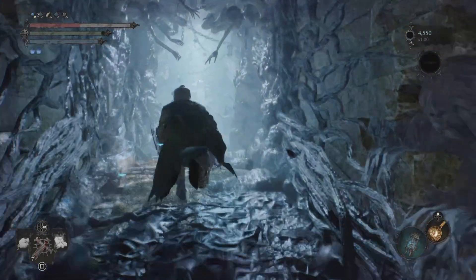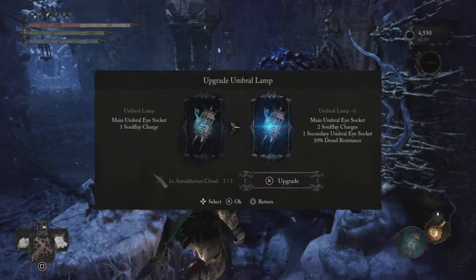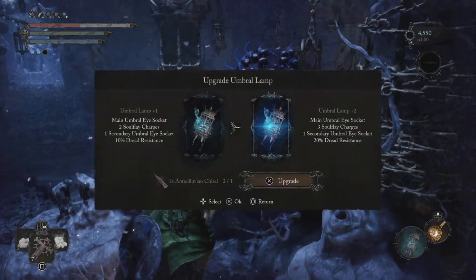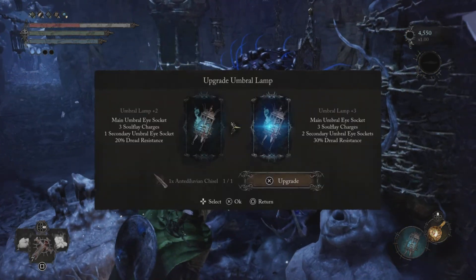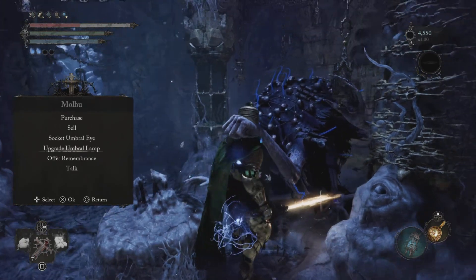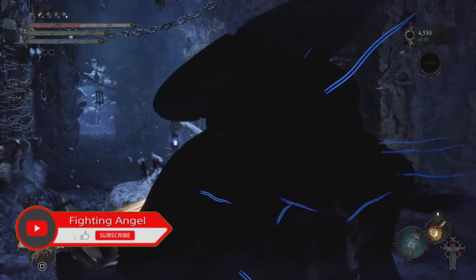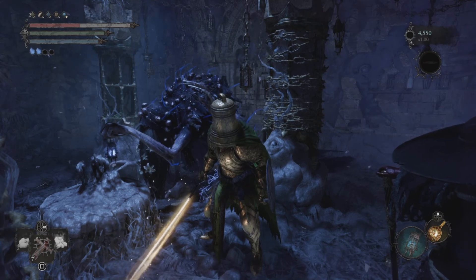Come over here and speak with Moho — as you can see, 'Upgrade Umbral Lamp.' Go ahead and upgrade the umbral lamp to the max. You'll get your Carving Out of Victory trophy, and that's it guys! That's how you get all the chisels and how to upgrade them. Make sure to hit that like and subscribe button if this video was useful — stay tuned and I'll see you on the next one!